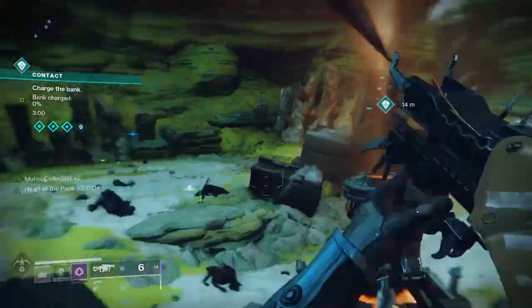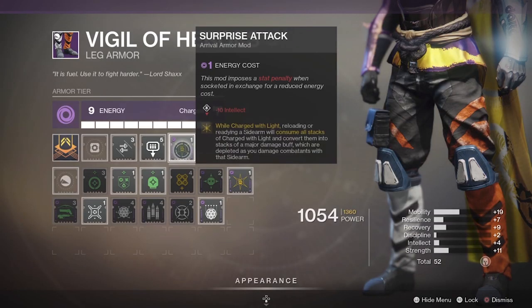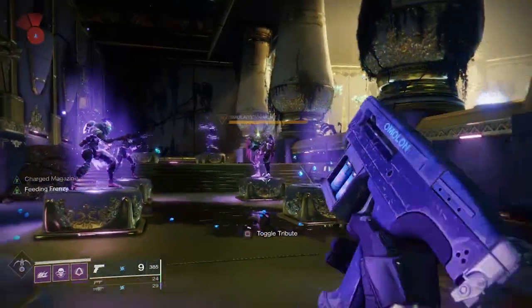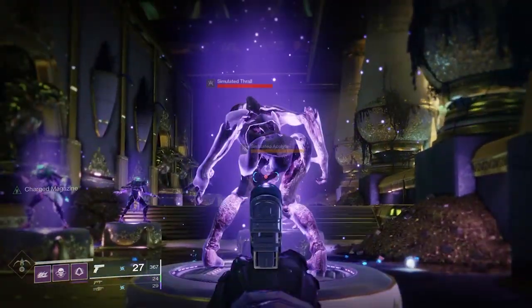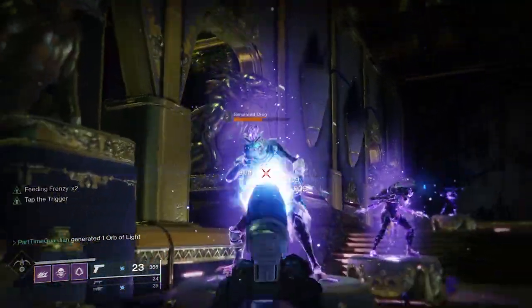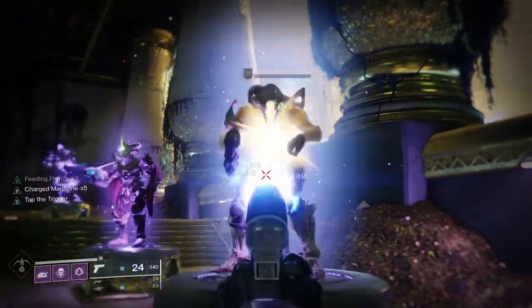First, let's talk about some of the new and returning mods. There is Surprise Attack — a mod that, when you have a Charge of Light and a sidearm, if you switch quickly to a sidearm or reload your sidearm, you get a five-stack of supercharged bullets that do an incredible amount of damage. Over time the bullets diminish, but you can actually stack it up to 20 bullets.